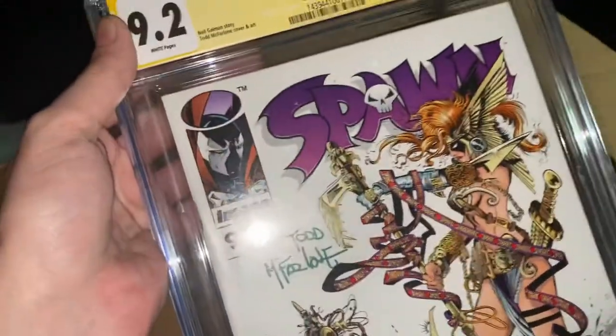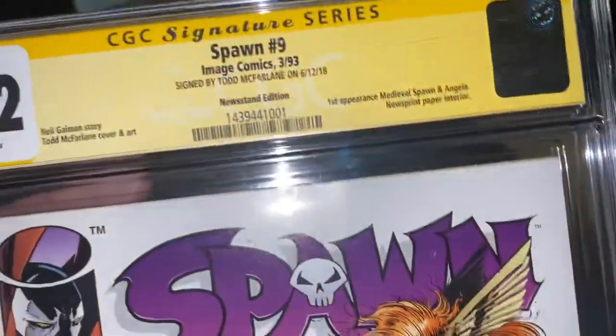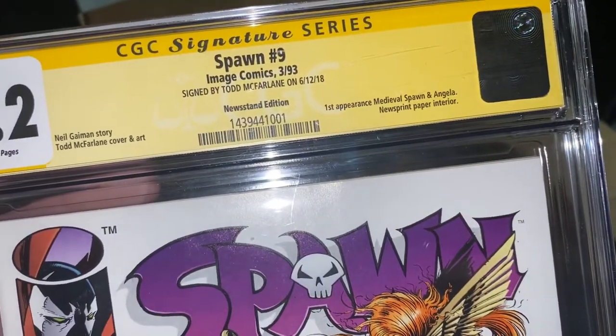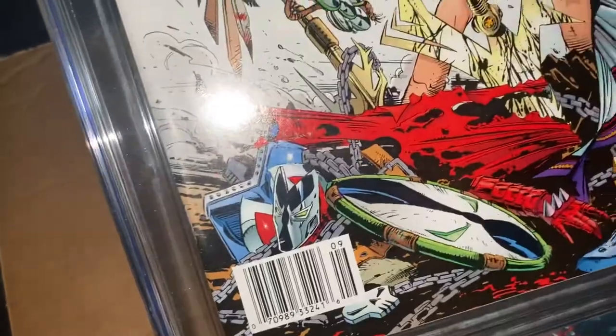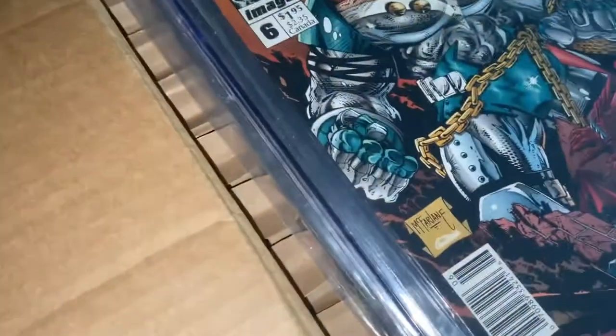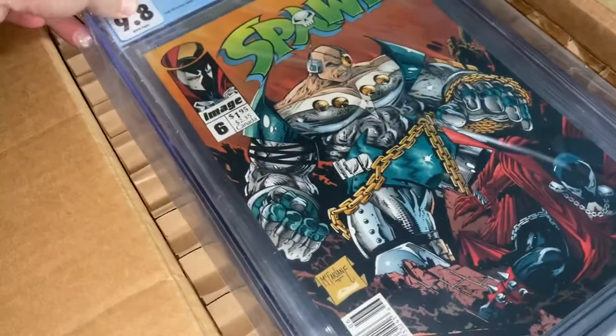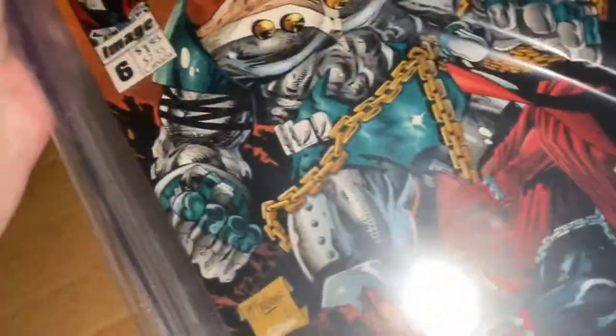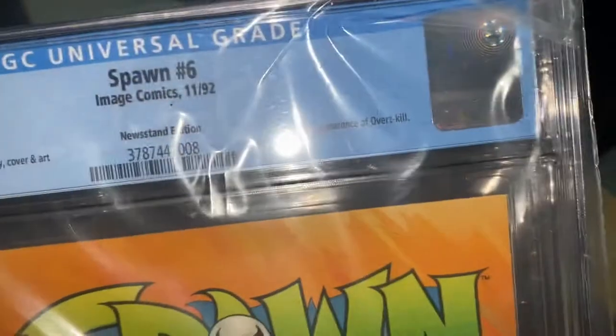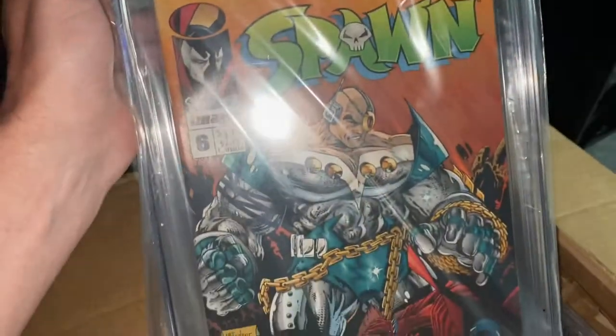It's got that extra premium on it, but this is the first appearance of Medieval Spawn and Angelo. Medieval Spawn actually started having his own series. I started targeting newsstand copies of the Spawn. So first appearance of Overkill — Spawn number six.